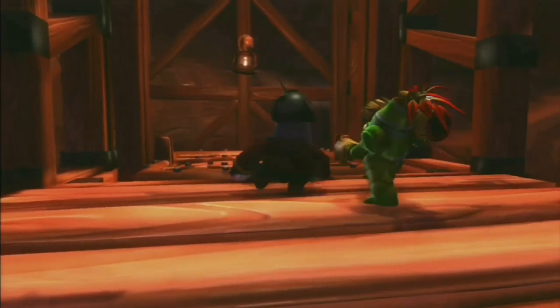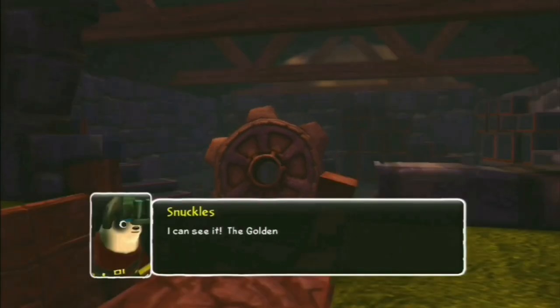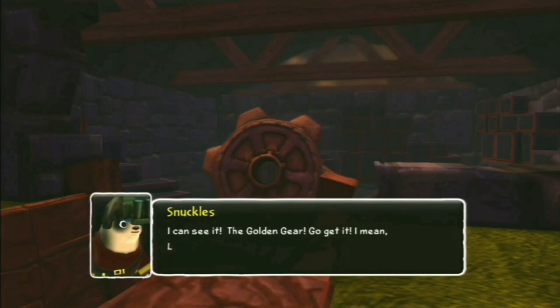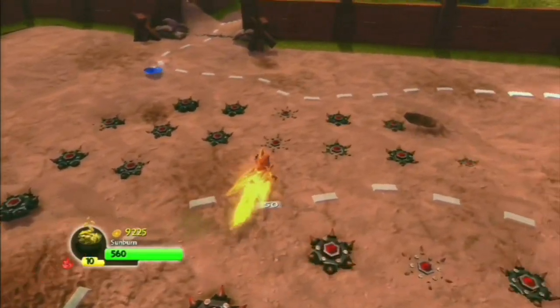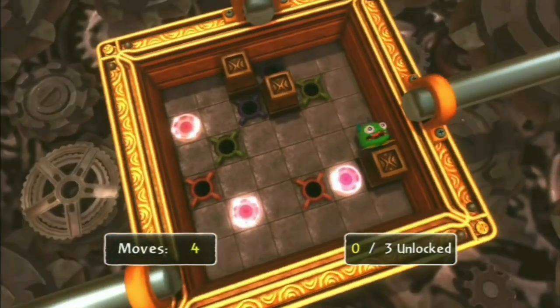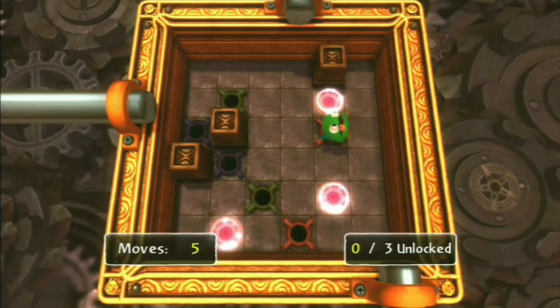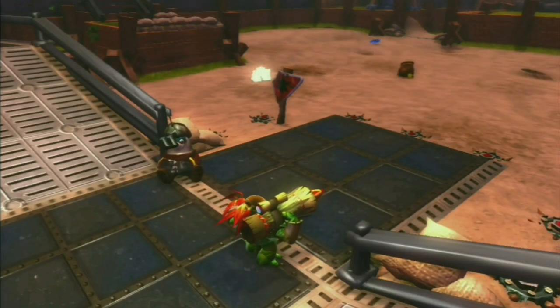The first tech level in Spyro's Adventure is Troll Warehouse. We have to get the golden gear but there's a minefield in front of it, so we have to find map pieces, and it's pretty fun. I don't like the overload of lock puzzles, but Snuckles explodes, so that's all I can ask for.